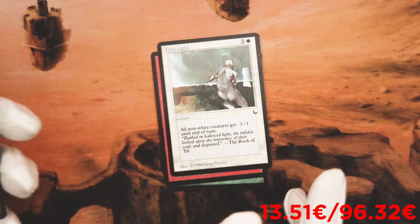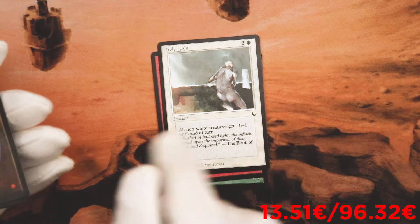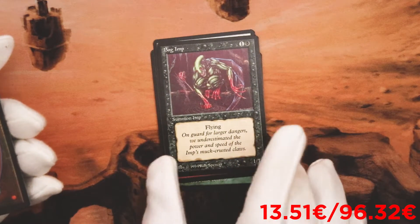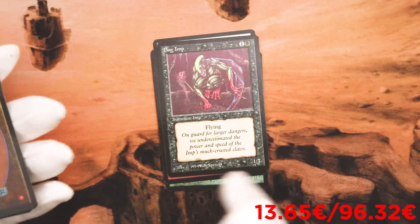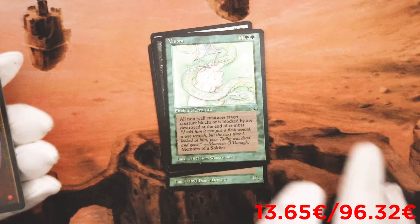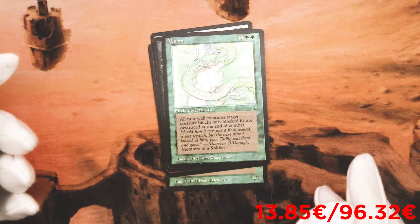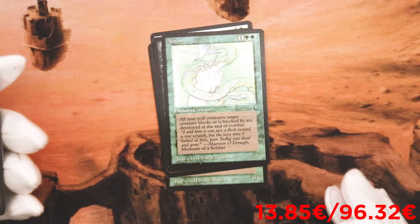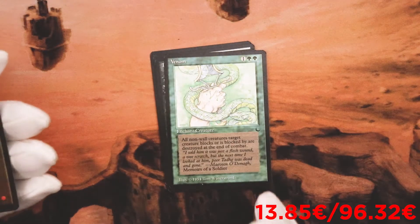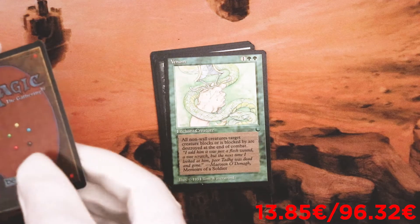Holy Light — instant for three mana, all non-white creatures get minus one, minus one until end of turn. Bog — two mana, summon it, flying 1/1 — that's pretty much okay. Venom — enchant creature, all non-wall creatures that block or are blocked by the target creature are destroyed at the end of combat. Okay, it's good against walls, but who plays walls?